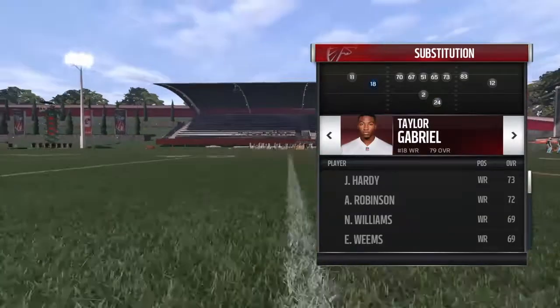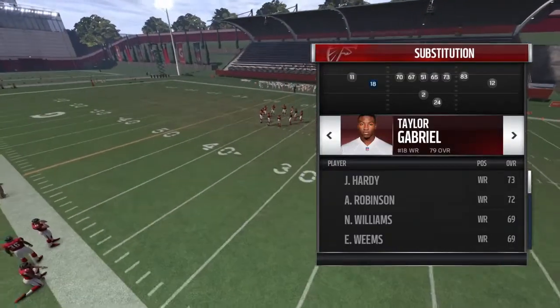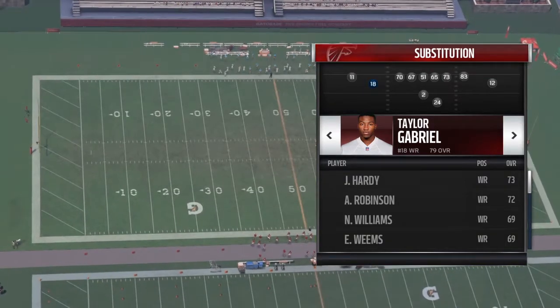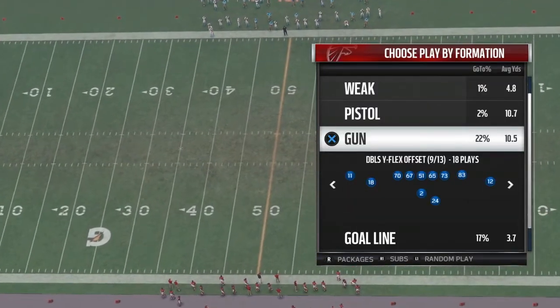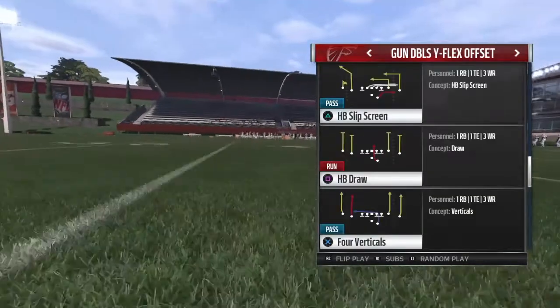The first adjustment you want to make here: I would personally put a fast guy in this particular spot. You don't need to, but the receiver goes on a wheel route on this play, so you probably want a fast guy there to burn people. It's not required, but I probably would.